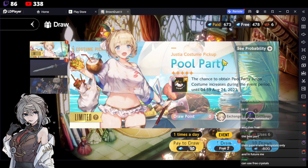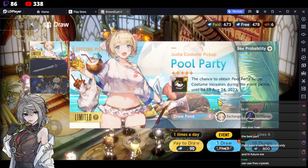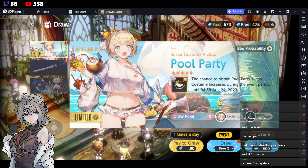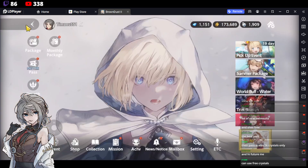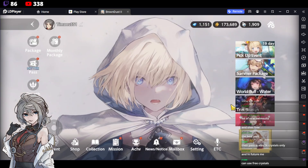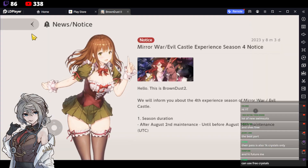Currently Brown Dust 2 is having a huge promotion: there are 300 — yes, three zero zero — free pulls across the entire summer event. I've never played something that gave 300 free pulls, so this is going to be one of the best times to play.